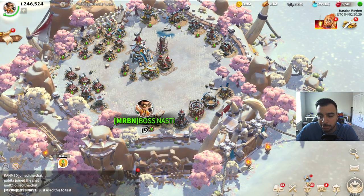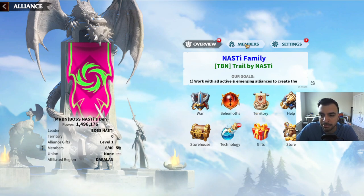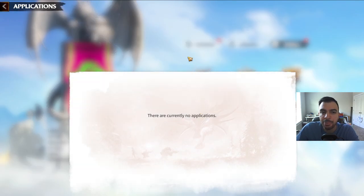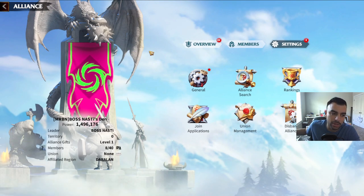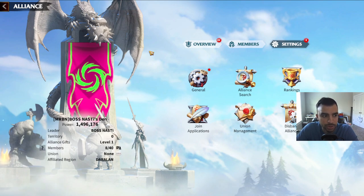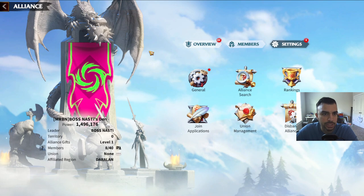The next point is checking applications. You would go to the applications section — if your alliance is on invite-only, you'd see the player's name, affiliated region, their power, and maybe one or two other stats, and you should be able to DM them from that window. The idea is you follow through with your alliance's process, whether you automatically accept or DM them first, following the processes set with your alliance leader.